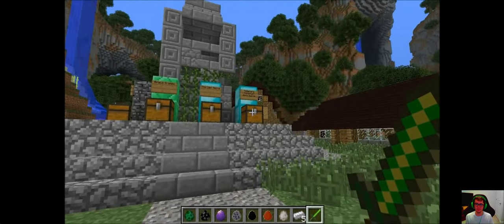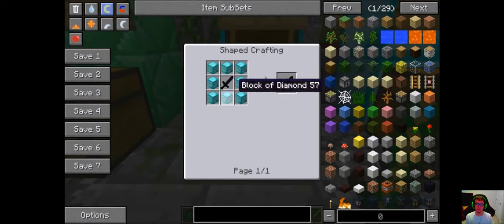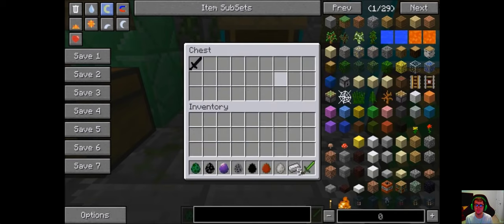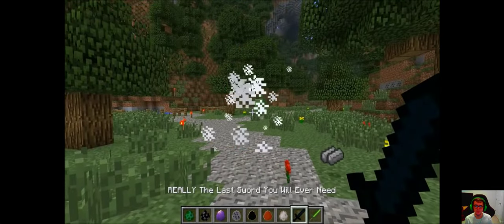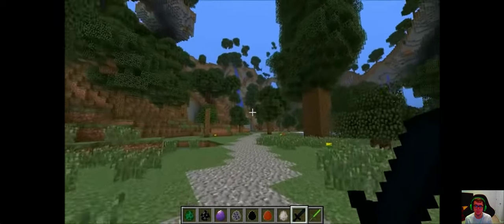The Really Last Sword You Will Ever Need has an attack damage number I can't even count. The recipe works in tiers: Rank 1 needs 100 diamond blocks and a dragon egg for 800 attack damage, then Rank 2 with diamond blocks around that, all the way up to Rank 10. It cannot not kill things. Notably, it doesn't lose durability in survival — it lasts forever, so you kind of deserve it after spending 100 blocks of diamond.